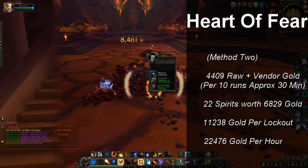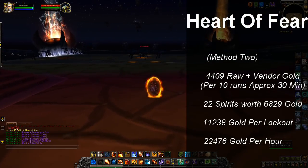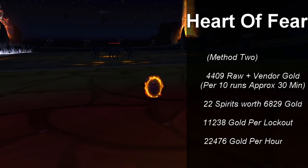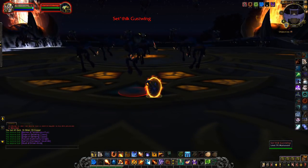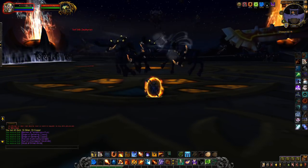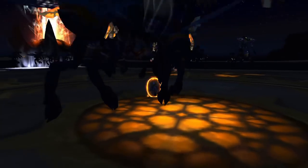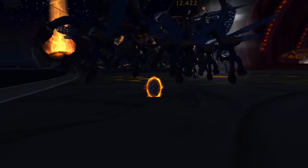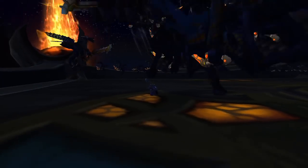So that would be 22,476 gold per hour of time invested. The reason you use LFR here is partially because you can exit the dungeon instantly — and yes, I know there are multiple ways of getting out of dungeons quickly, but they all have drawbacks in terms of setup time or loading screens. There's an additional reason: provided you do unique raids, you can bypass instance lockout. So for example you can do ten Heart of Fears in half an hour, and then one Mogu'shan Vaults LFR immediately afterward. And in fact, if you keep doing unique raids, you can run through every single Mists of Pandaria LFR raid there is.